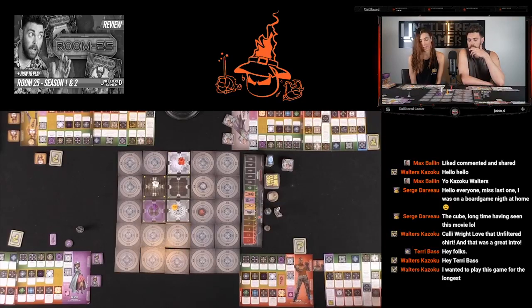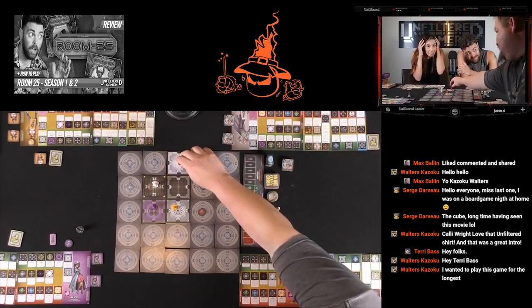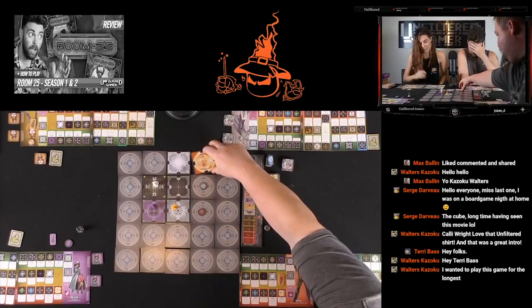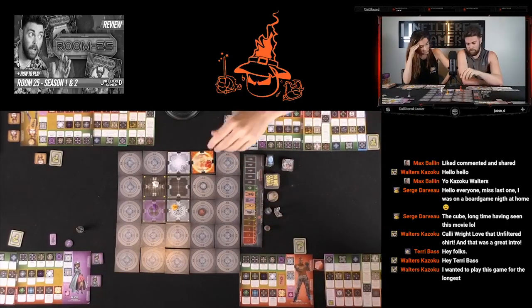Has everybody done their programming choices? Yes. Since I can only program one action due to the cold room, I'm going to take a risk and just move — right here. Death. Oh no! Mortal chamber. Well, if he is bad, I think we're okay.